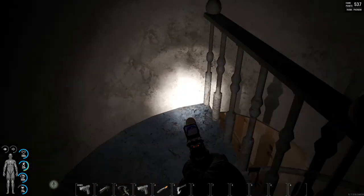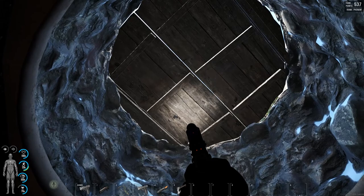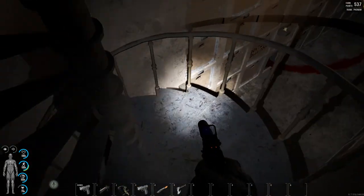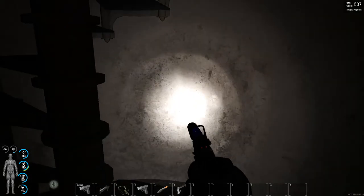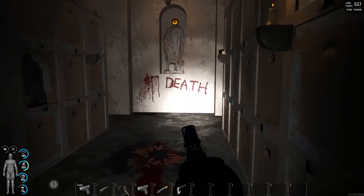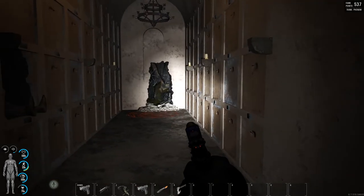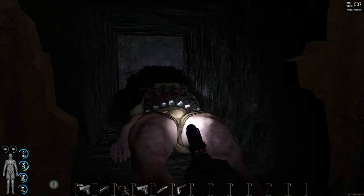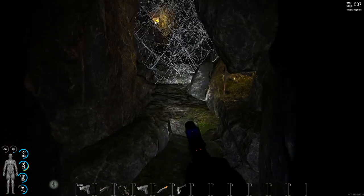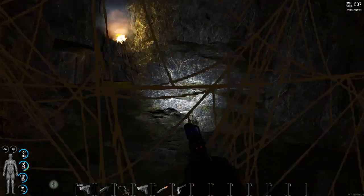I wonder if they're going to leave this here even after the Halloween event is over. This would be a really atmospheric, cool place to draw people in and kind of scare them. We definitely need more hidden spots like this — it adds a sense of exploration and discovery to the game. It'd be cool if you could find special items hidden around, like a special sword or something. That would be pretty cool.